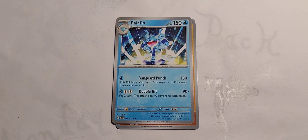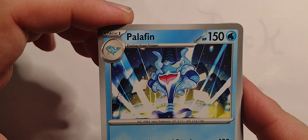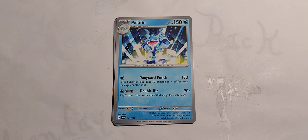Palafin, evolves from Finizen. 150 hit points, water type. Single water — Vanguard Punch, 130 damage: this Pokemon also does 10 damage to itself for each damage counter on it. Holy — that sounds painful. You're hitting yourself, dude. 1 water, 2 colorless — Double Hit, 90X: flip two coins, this attack does 90 damage for each heads.